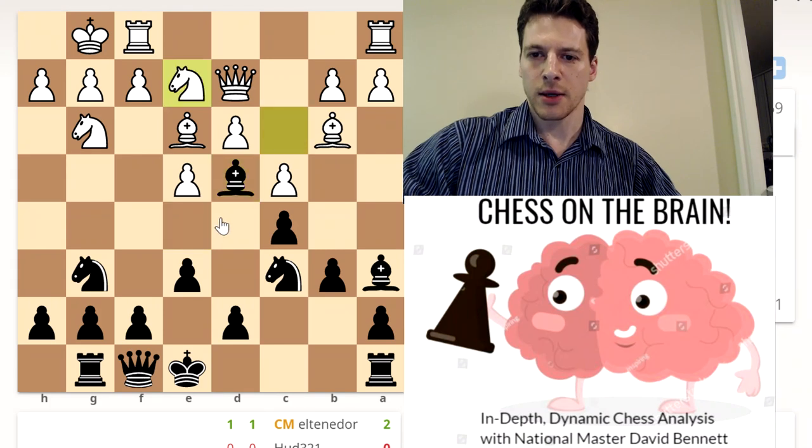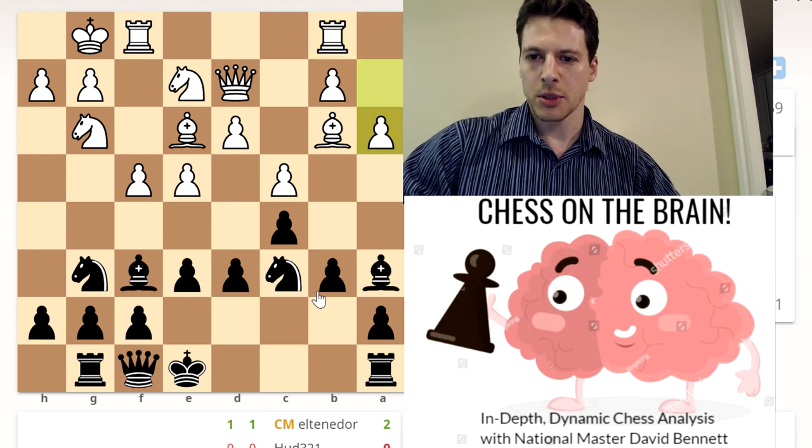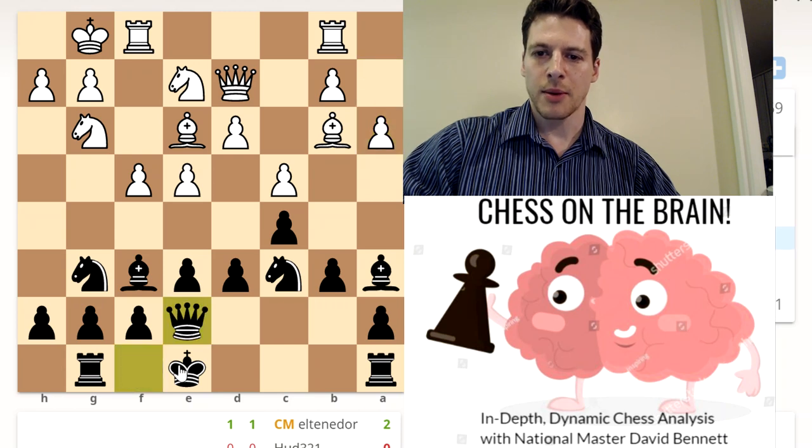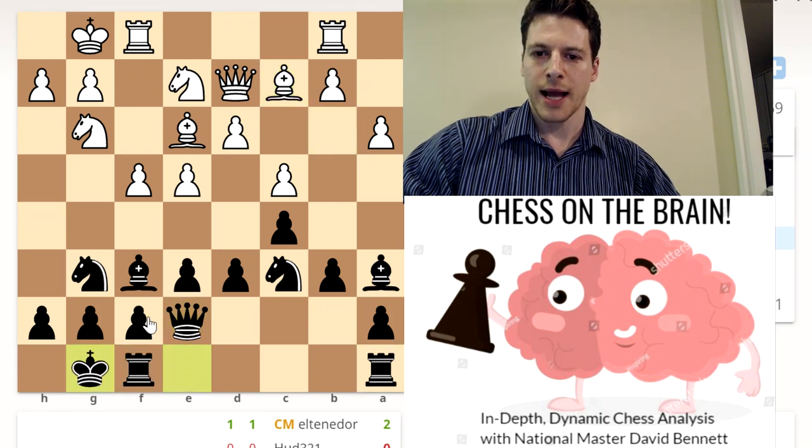I think queen — okay, yeah. That's fine. They can push — okay, fine, we'll let them push if they want. We'll get some central control. We should be at four, not a big deal. Probably just castle. I might castle queenside, but probably kingside though. Okay, it's just castle.